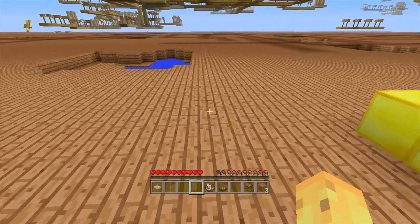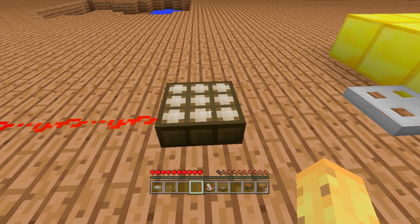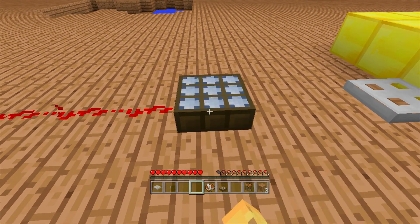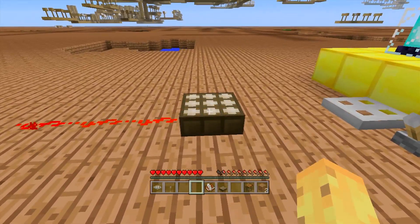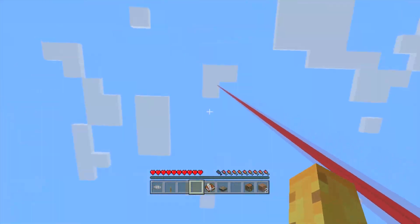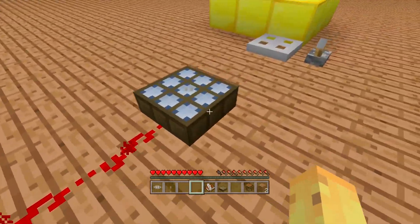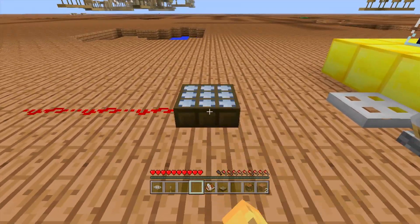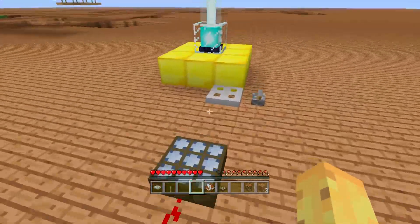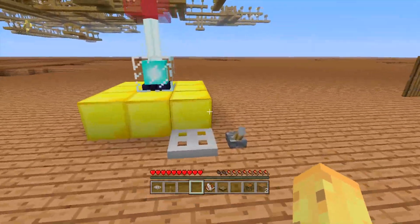Finally, as far as blocks go, we have the inverted daylight sensor. It's a daylight sensor, but when you left-trigger it on any device it changes from a daylight sensor to a nighttime sensor. This means that instead of detecting day it detects night. So if you ever want something that only works at nighttime, instead of having to use an inverter you can just switch the sensor. That is all of the new blocks — by my count, around 40-something new blocks in total.